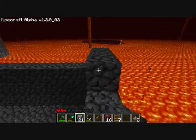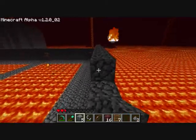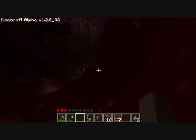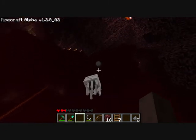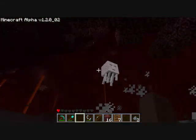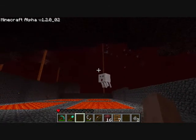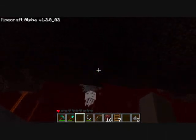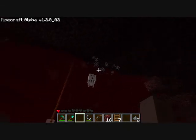You can just walk backwards holding the right mouse button and setting down blocks as you go. There's a ghast firing at me from way up there. We'll try and use him to unlock some of the stuff up top that we don't need. This is, you know, a murder ghast.